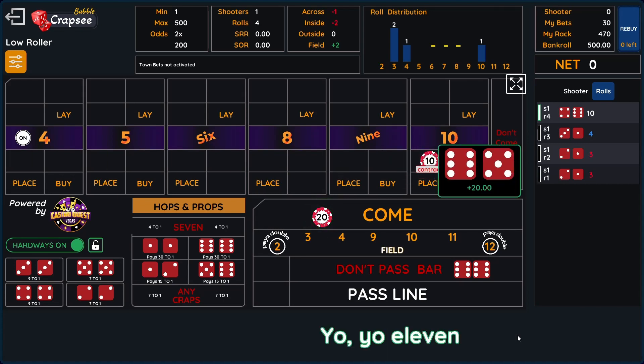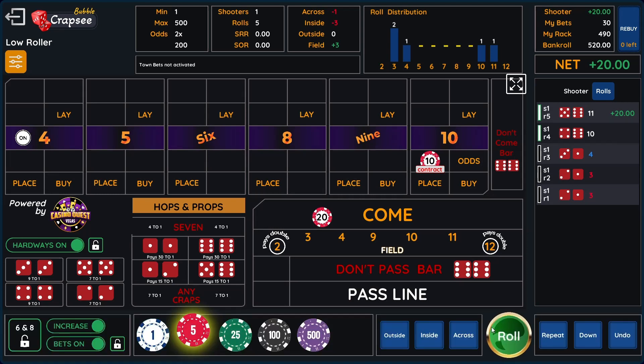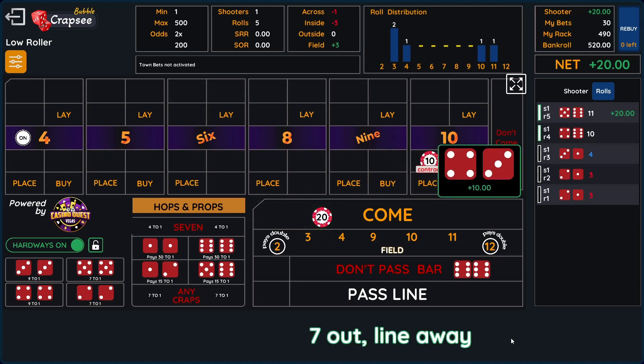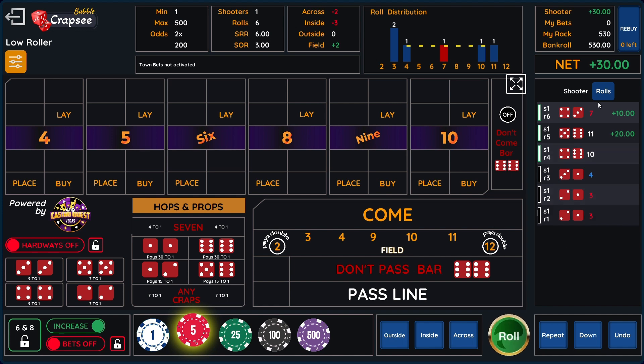And there's an 11. Sevens and 11s get paid on the come, just like the pass line — two, three, 12 lose. So that's a $20 win. Let's go ahead and roll. There's a seven. We lose the come bet on the 10, but we win $20 on the come. Puck comes off. We net a $10 win.